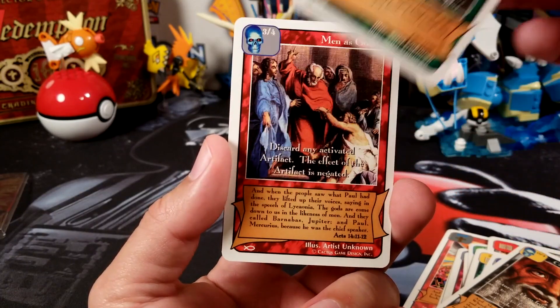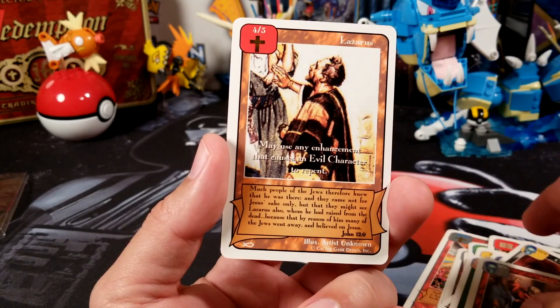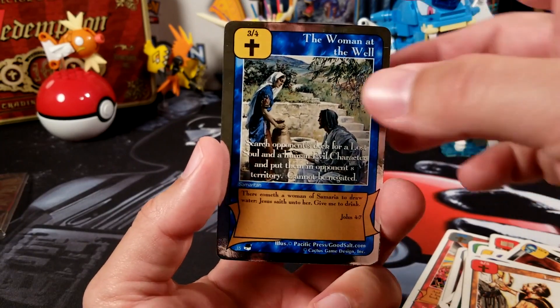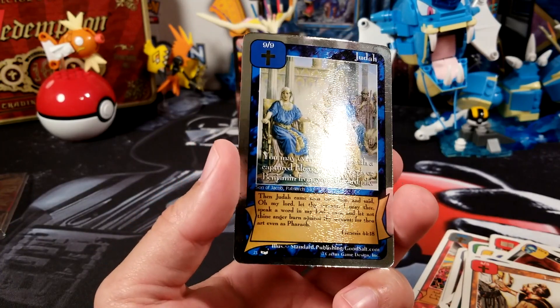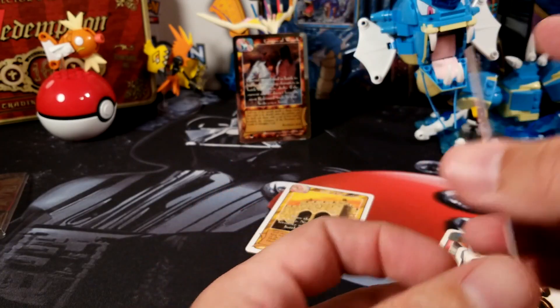Raising of Lazarus. Men as Gods. Another Lazarus. And the first foil is the Woman at the Well, followed by Judah. That's really cool — look at the shine on that card. Really, really cool.